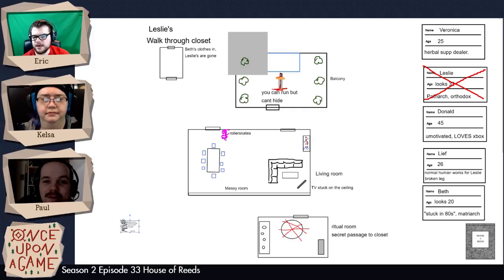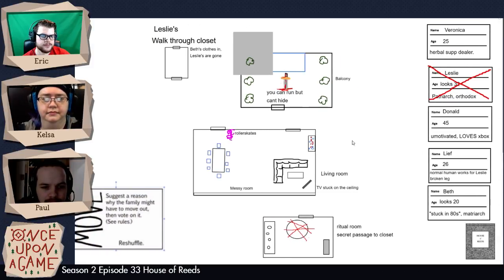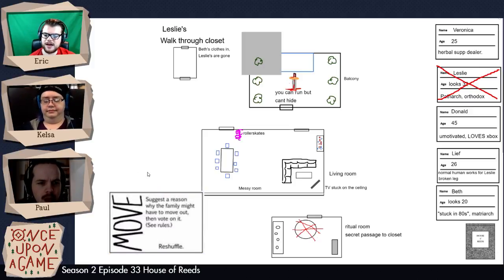For the move card, it's a special one. There will be a chance that the family will leave that home and be replaced by a new family. You make a scene, you suggest a reason why the family might have to move out, and then we'll vote. This is the first move card we've had, so make a scene, and if there's a good reason why the family might leave, we'll do a vote.